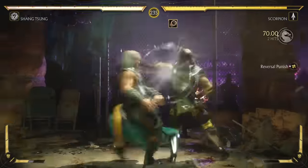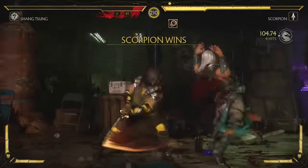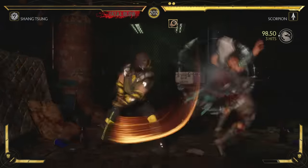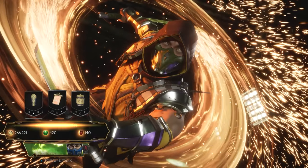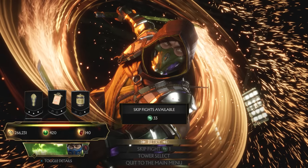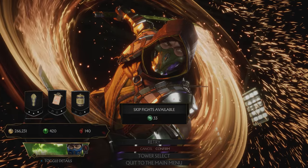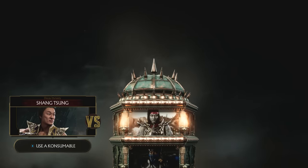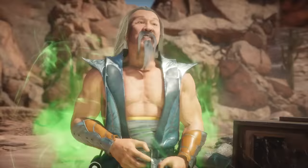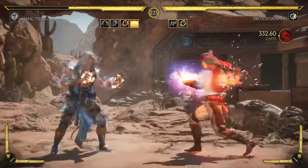The cool thing about this tower is that for the final one they give you the opportunity to use your skip fight tokens, and it's pretty much a lifesaver if you're like me and you really haven't had a chance to sit down and learn Shang Tsung. The computer is not too difficult, but it can still be a bit tedious. So if you want, simply skip fights all the way to the very top of the tower — and even against Fire God Liu Kang you still have a chance to use a skip fight.